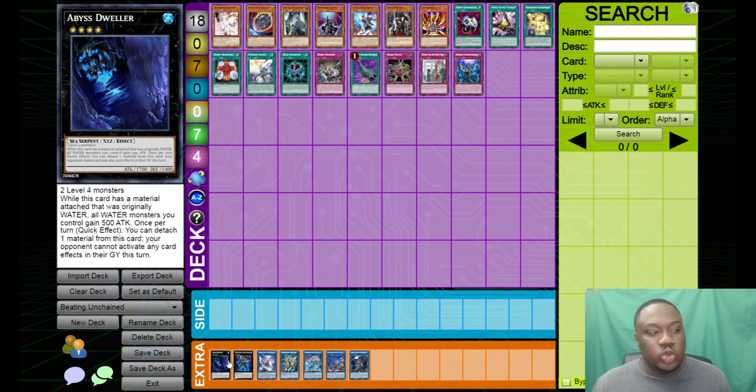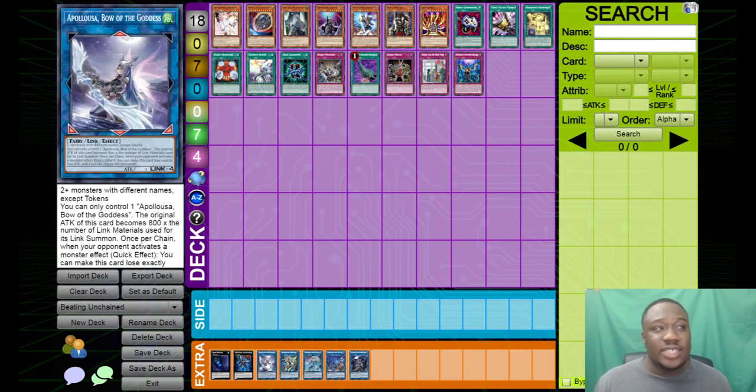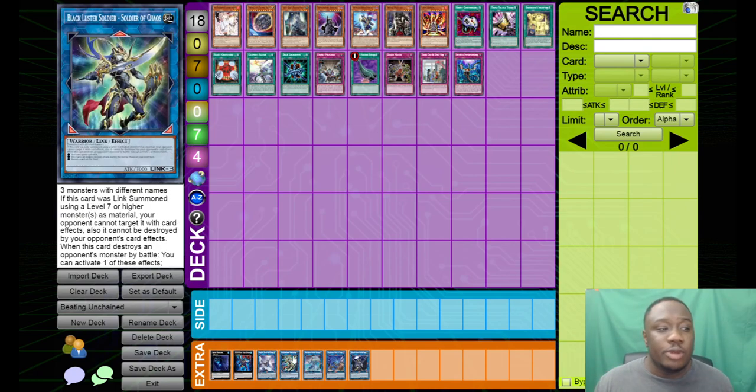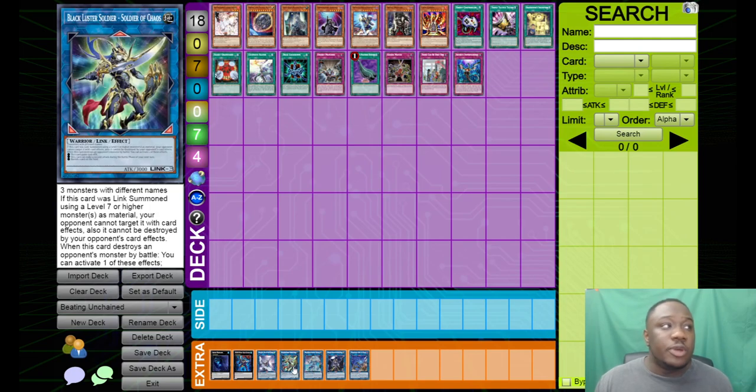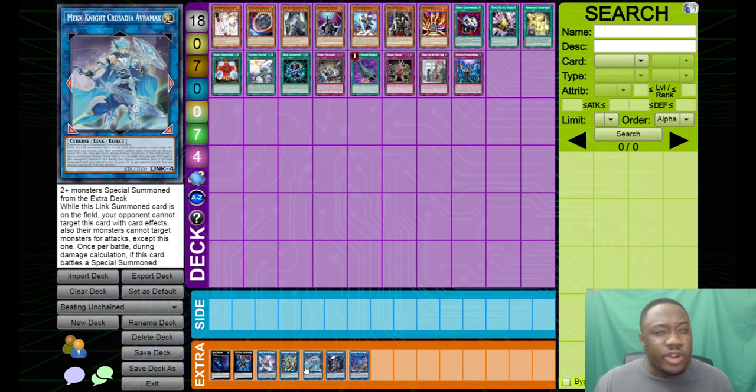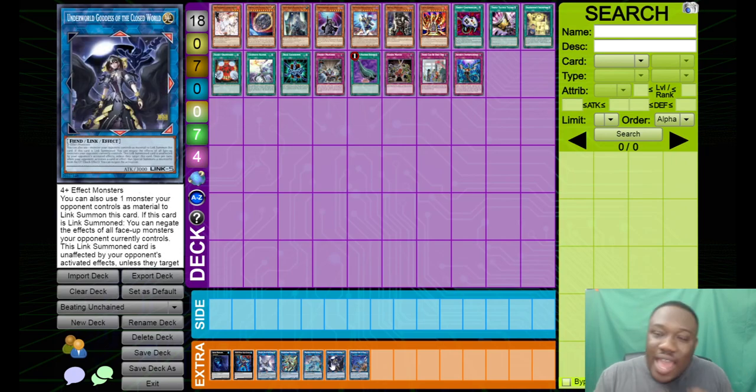For extra monster setup: Abyss Dweller we've already talked about. Appaloosa is very, very good against them — they have a lot of monsters triggering from the grave and hand, so Appaloosa puts them in a very awkward position where it's hard for them to actually put a card on the board. BLS, Avromax, and Underworld Goddess are also good. BLS and Avromax are very good because both essentially ignore most of Unchained's interactions — BLS especially because it can't be destroyed or targeted. Avromax is very, very good especially if you can make it with IP. Most Unchained players are playing Underworld Goddess, but they have to put a lot of resources in just to get that out.